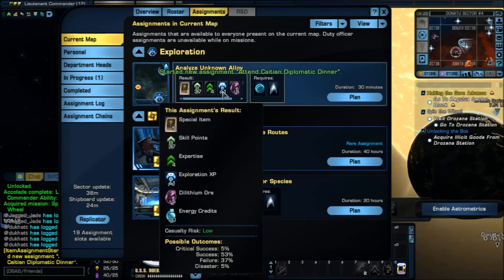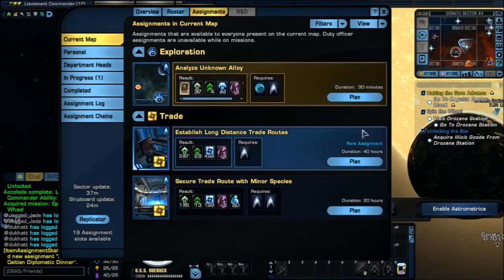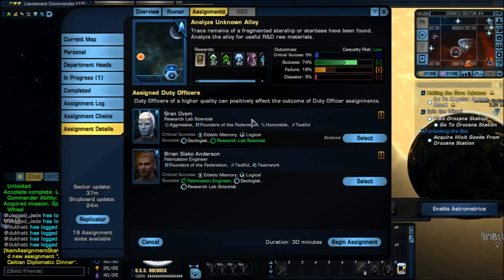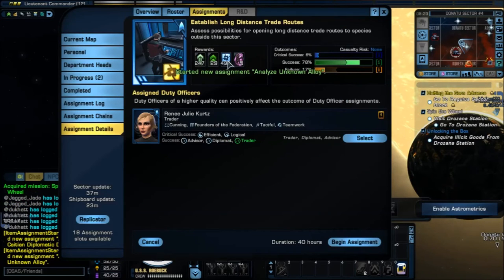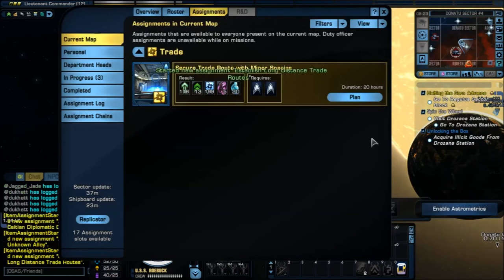This one gives 41 exploration XP, 4 dilithium, and then a special item — analyze unknown alloy, which usually gives you some type of R&D material. It takes 30 minutes — so if you're going to bed or not playing until the next day, just blow through them. I go to work at 2 a.m. and do these really quick so that by the time I'm back, all my Duty Officers are done and I can redo them again. This one has a 74% chance — common officers, so no bonuses, but a 5% chance for a critical. Criticals give you 50% more or double — if you know, leave it in the comments. Trade routes take 40 hours, but the longer it is, the more XP you get.